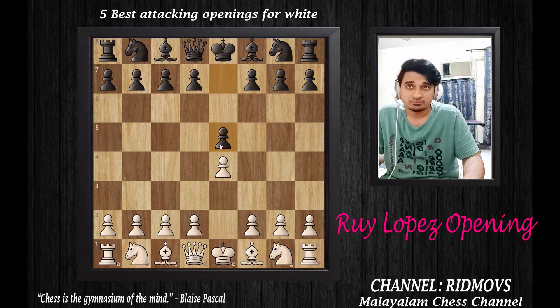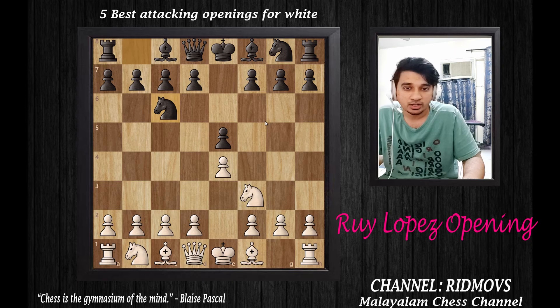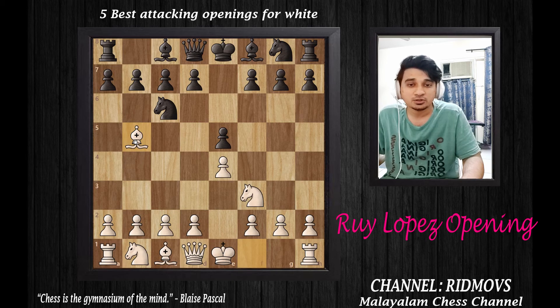Black's obvious reply is pawn to E5. Then we develop the knight to F3. Black develops the knight to C6. White then goes bishop to B5. This is called the Ruy Lopez opening. Every chess player should know this — it is an aggressive attacking opening.